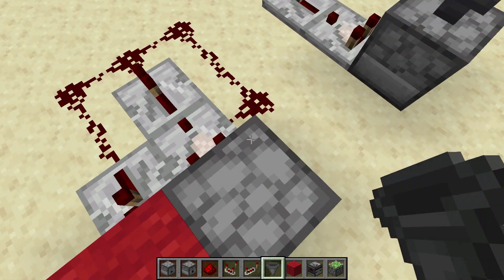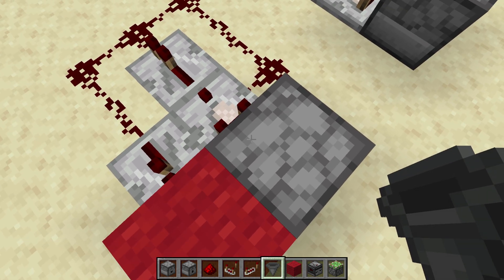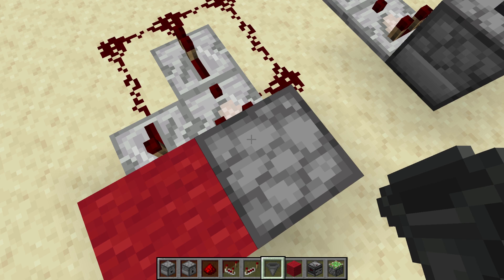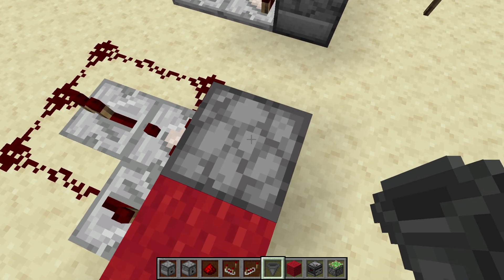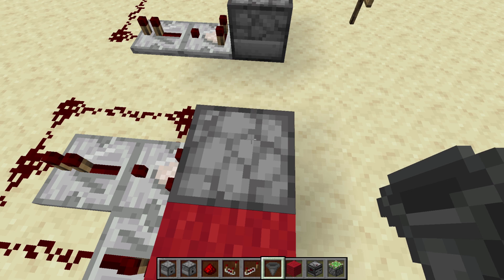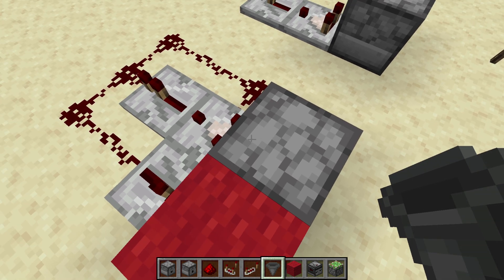If you want to get more into how the signal strength works coming off these droppers and dispensers, there's plenty of info on the wiki about that. For this setup, it's going to need to be seven or less stacks. But most of the time you use a chest and a hopper and you'd store them in there anyway, and you'll see that in some future tutorials.